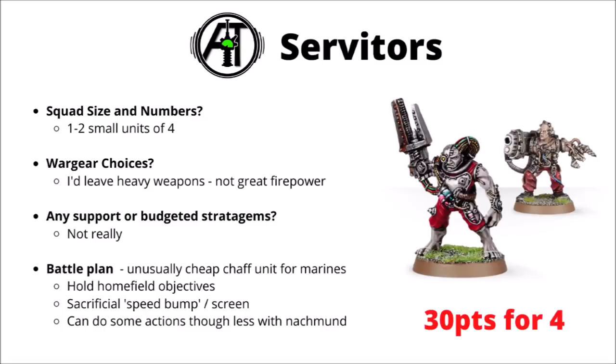Next we have the Techmarine's attendants — Servitors. Thirty points for four of them, previously a staple in Space Marine lists for doing actions very easily and being handy for screening and objectives. In the latest tournament rules they're not quite so good for certain actions, but maybe one or two units could be handy just as a very, very cheap unit. If you can afford to hold a home field objective without committing Space Marines to it, that's great, plus they're not too bad as a sacrificial speed bump to screen with — something Space Marines don't have a ton of. I'd just keep them cheap; their heavy weapons aren't all that good, and they certainly don't want any support.